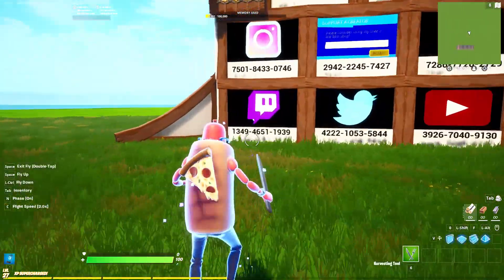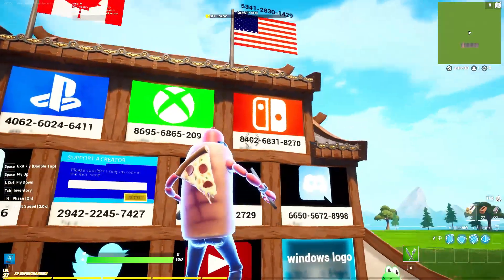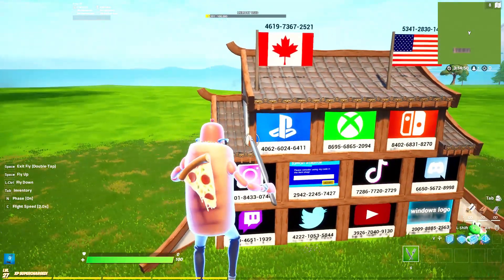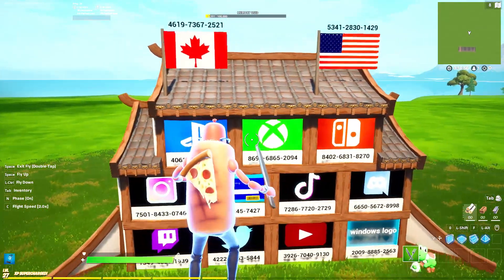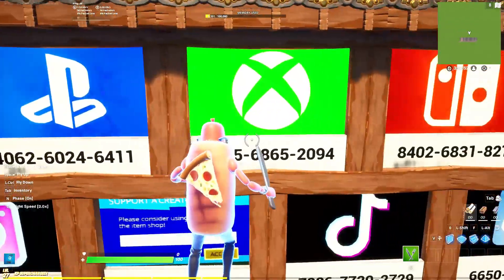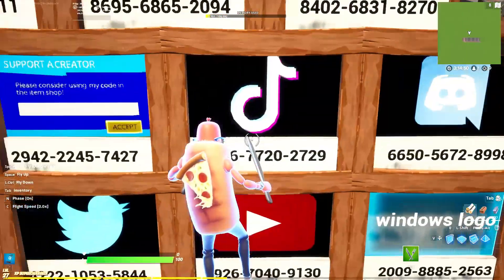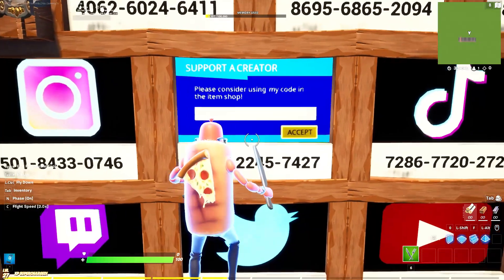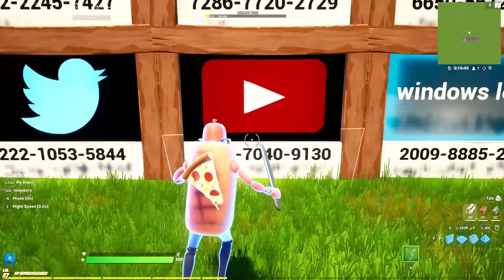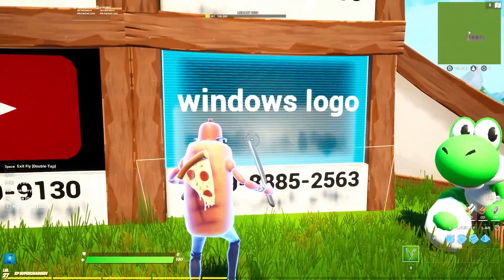I'll have all the codes to each logo in the description for you to copy and paste easily, or you can take a screenshot or pause the video. The logos I have are: Canadian flag, American flag, PlayStation, Xbox, Switch, Discord, TikTok, Support-a-Creator, Instagram, Twitch, Twitter, YouTube, and the Windows logo.